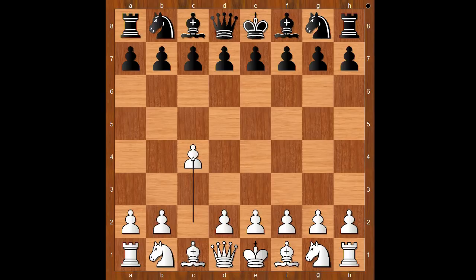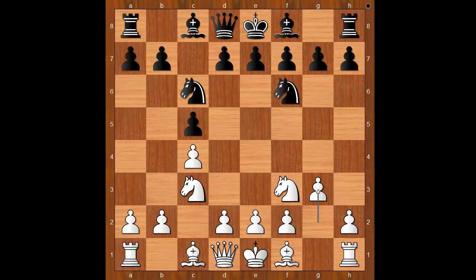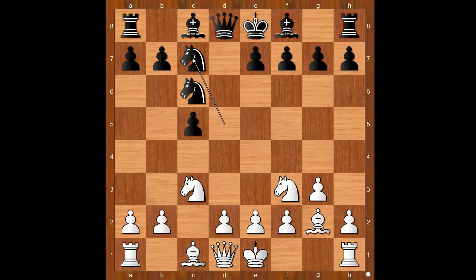Duda had white pieces and he started with c4, the English opening maybe. c5, Nf3, Nc6, Nc3, Nf6, g3 - the standard move. Black to move; g6 and d5 are the two most played moves. Sion played d5. cxd5, Nxd5, Bg2. Black to move, Nc7 was played. Players like Kasparov, Karpov and Kramnik play this move, so it must be good.